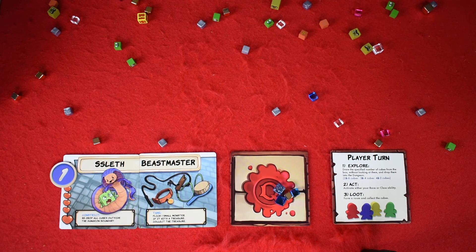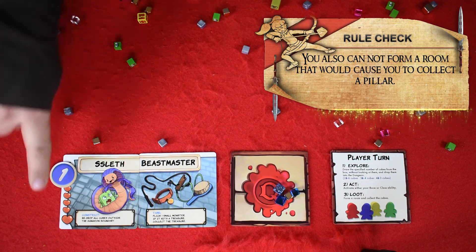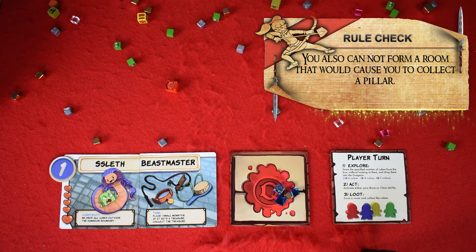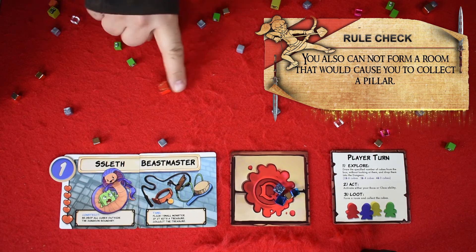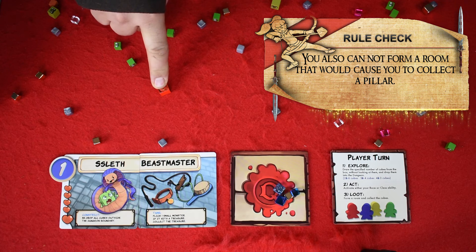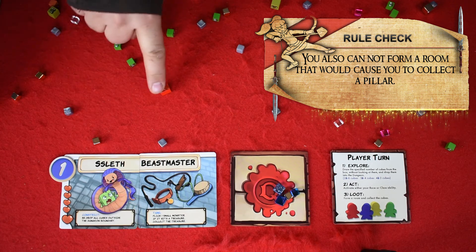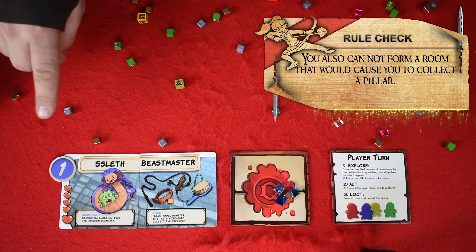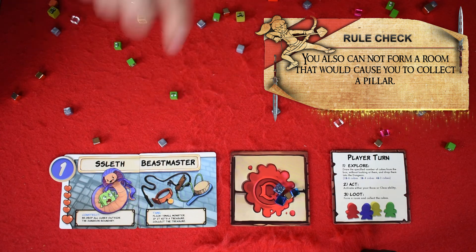That will be the end of player one's turn. Player two takes a turn, and then we figure out who goes next in round two. You cannot loot a room that would bring your health down to zero — for instance, if the dragon was inside that room, looting it would take away eight health points, killing you. Same with any other monsters: if you're down to one hit point, you could not loot a room with even a goblin in it.